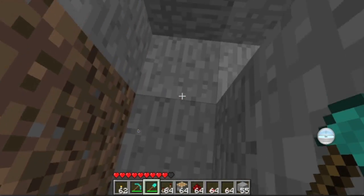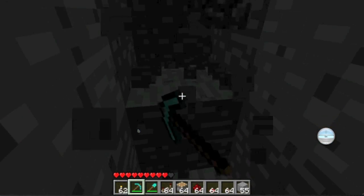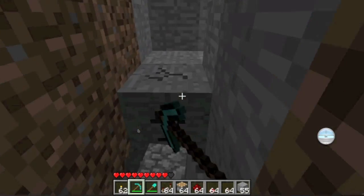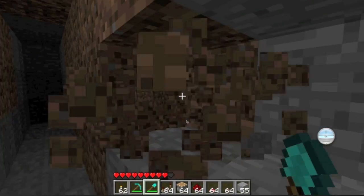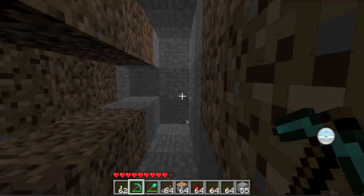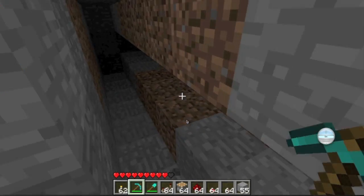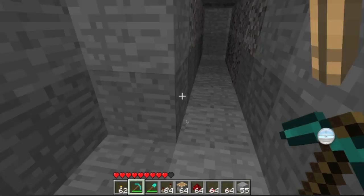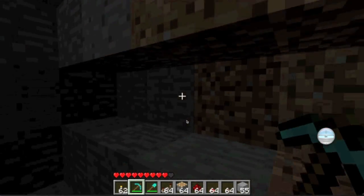Now what you want to do is go this way — one, two, three, four, five, six, seven, eight. I'll put the water in there later. So I've dug eight down in this ditch, eight across, and I've left this little gap.